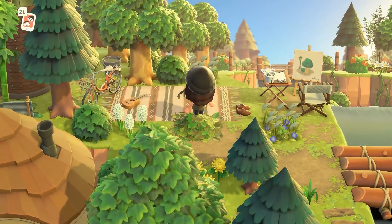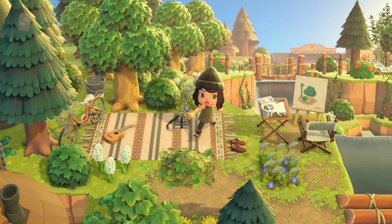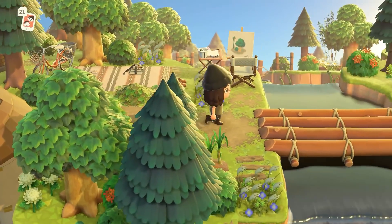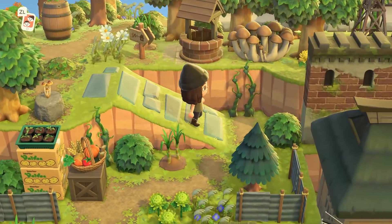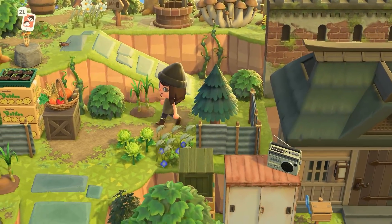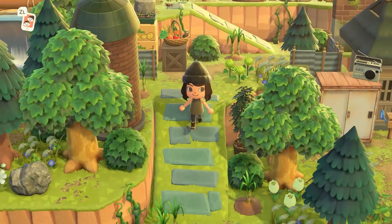These little strapped books right here are a cute little item just for detailed areas, and then the cruiser bikes of course — I think everyone fell in love with those when they were released. Down this way it looks like we have the main house.